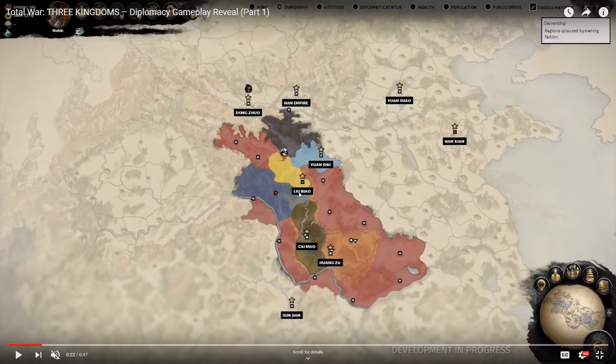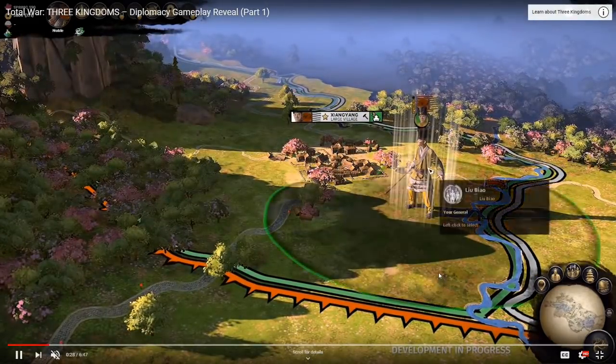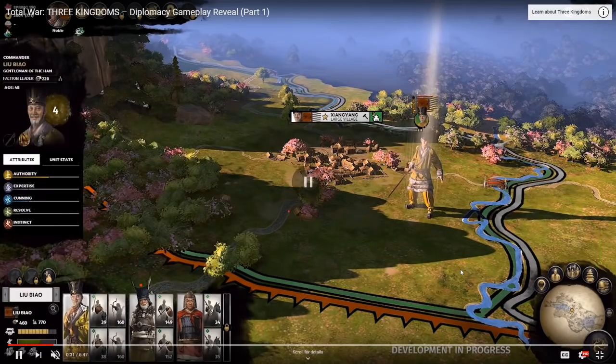They're going to zoom us in on Liu Biao, and it looks absolutely gloriously beautiful. We start to see more of the faction leaders and traits. The main ones are authority, expertise, cunning, resolve, and instinct — very thematic. These attributes are different from your unit stats, so you may tech them up differently. It seems more about how they pertain to your relationship with other people and diplomacy.